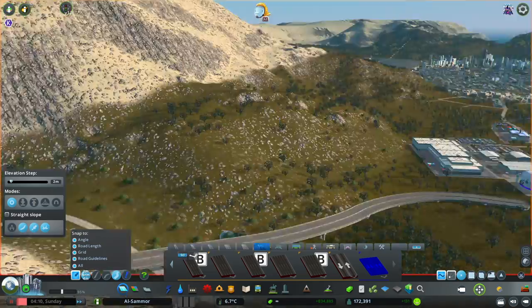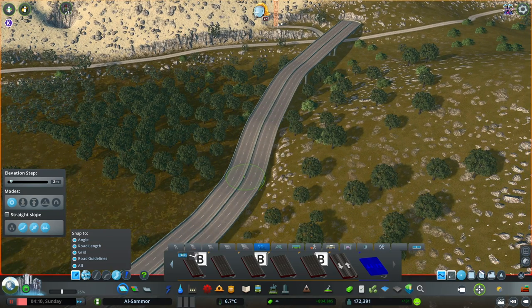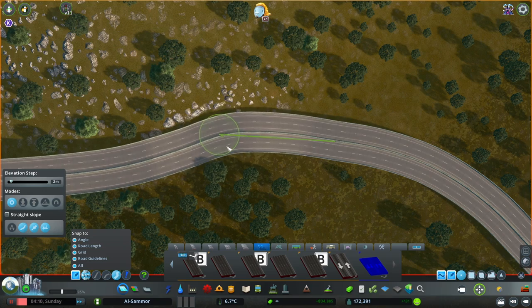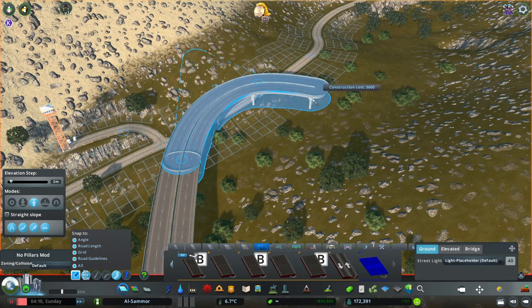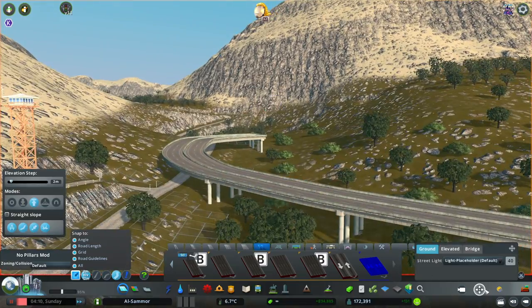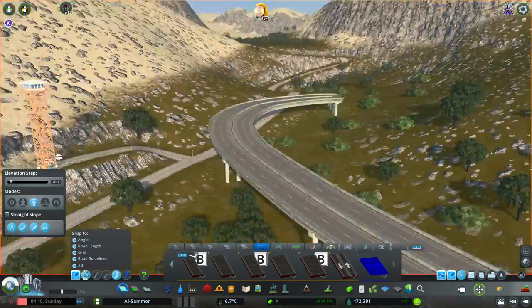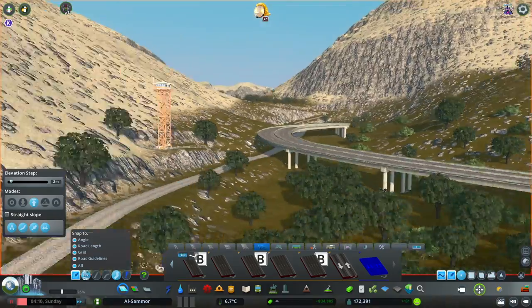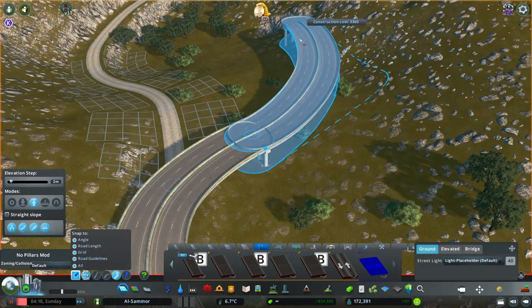This is going to be a three-part video, maybe two or three. This part is going to be the new highway, which is what we're starting on now. Then the next video will probably be the connection of this highway with the existing highway, and the one after that we might also do a bit of a highway leading into the port area and develop the port. So probably won't see any traffic on this highway in this video, just because I don't connect it — that'll be in the next video.